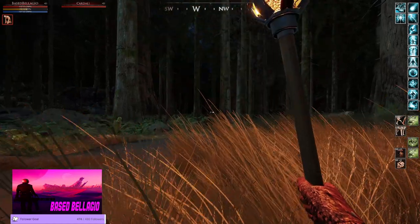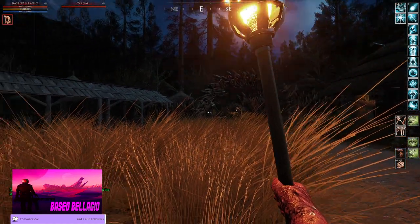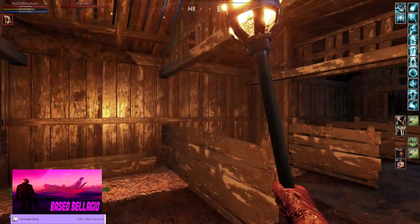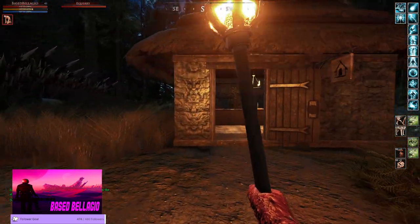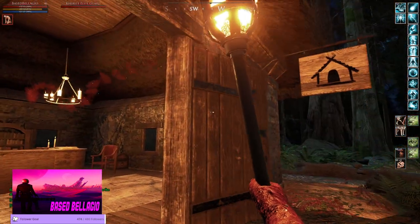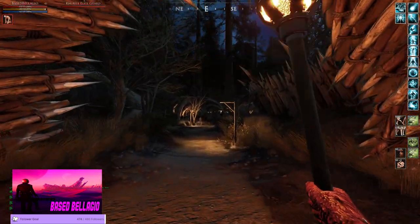You enter Bakhti through the main gate from the western side of the town. That's where the stables are. The broker would be right here. I'm playing on an alt to make these videos easier to record. This is where you would buy house deeds, and possibly decorations too.